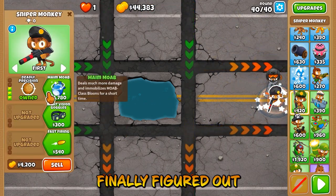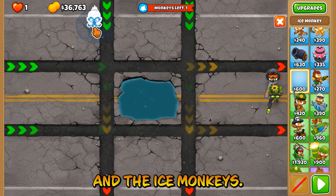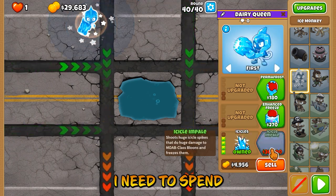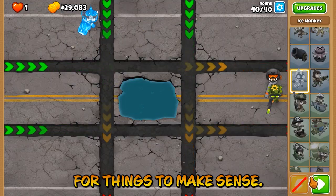I think I finally figured out what I need to do, and it has something to do with the Snipers and the Ice Monkeys. The Ice Monkey is for sure, but I think I need to spend less money on a certain upgrade for the Snipers in order for things to make sense.